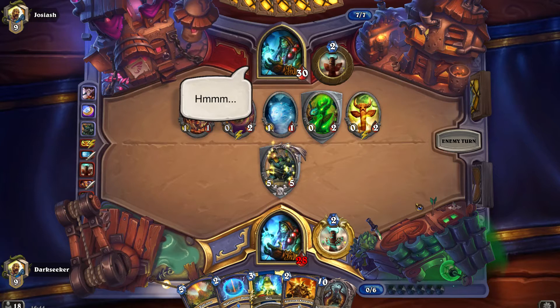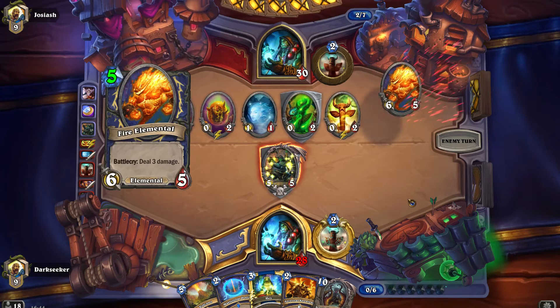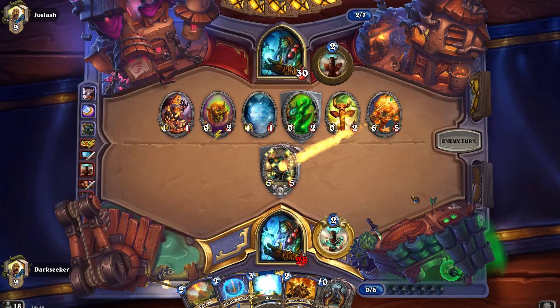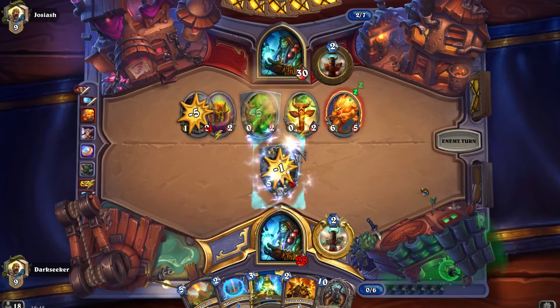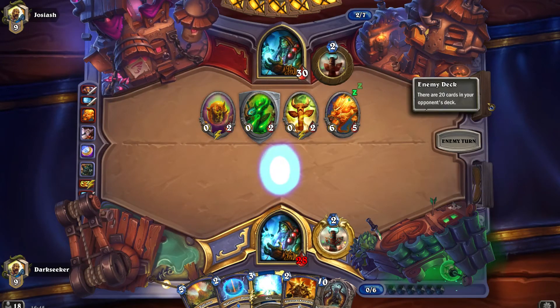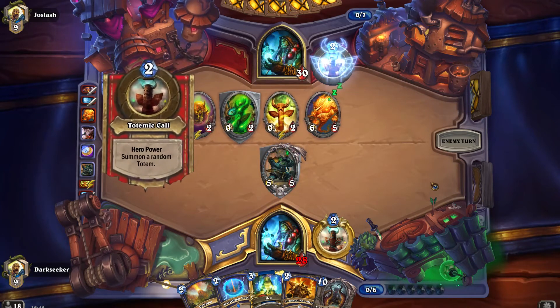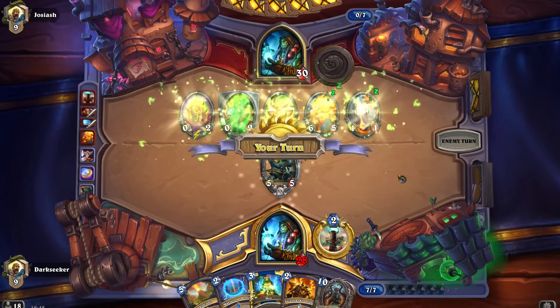But I have Volcano. Fire Elemental — at least we get Storm Guardian back into our deck. But most importantly — my life is yours — White Eyes comes back to life. And that's the power of Ancestral Spirit.